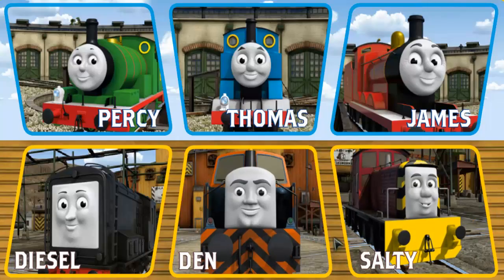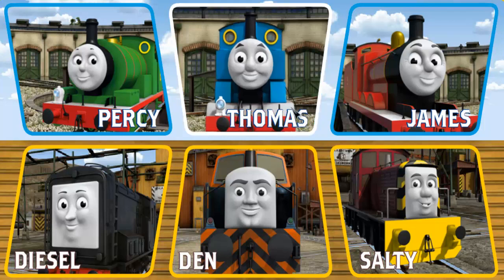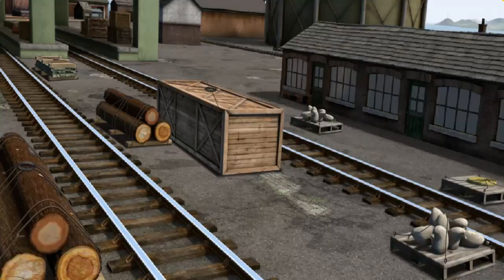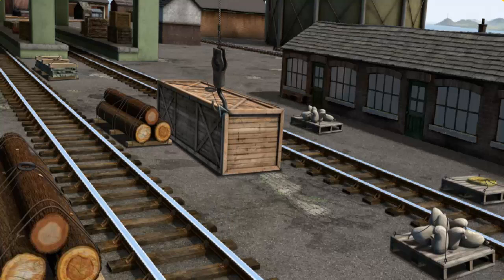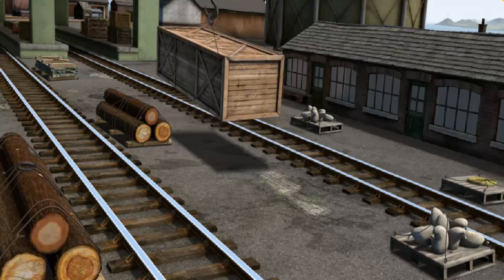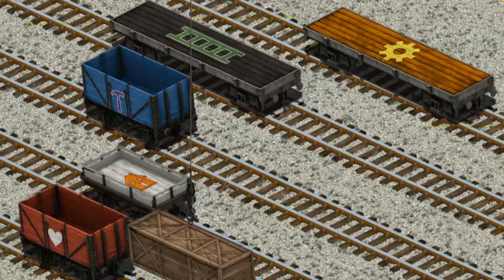Play again. It's a busy day at Brendam Docks. Thomas and his friends have many deliveries to make. Choose who will make the next delivery. Thomas. Thomas must deliver the very long crate to Farmer McCall's farm. Help Cranky find the very long crate. There you go. Let's lift and load. Now the cargo must be loaded.